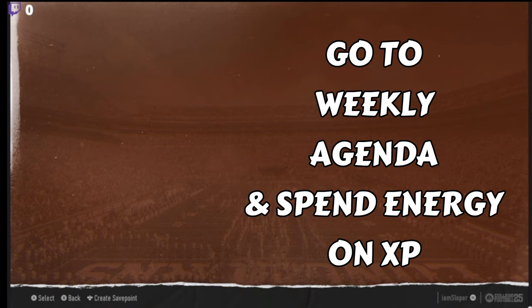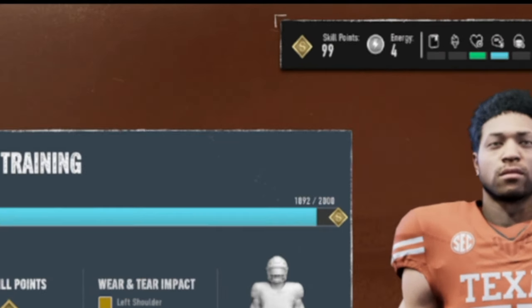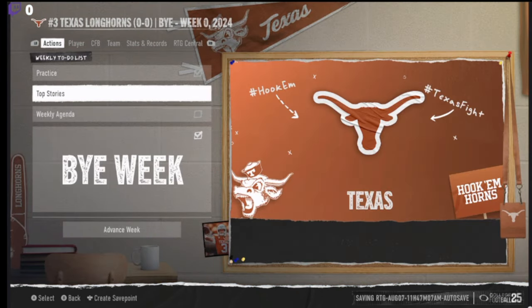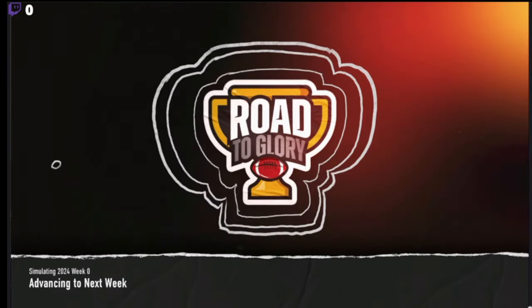You have to go to your weekly agenda and then spend XP, and then you'll see you have 99 skill points. It's crazy. You just continue to do that every week — I'll do another practice to show y'all again.